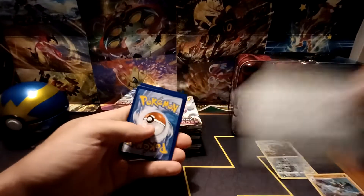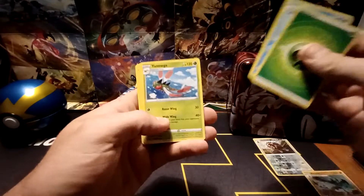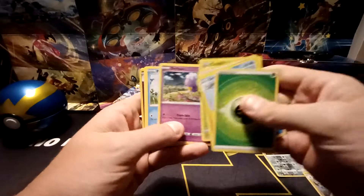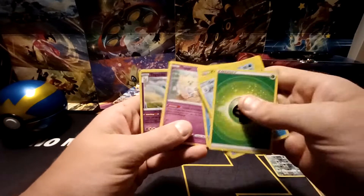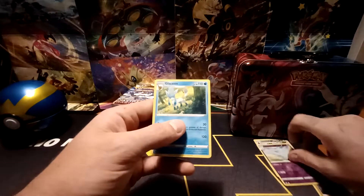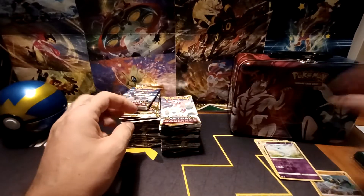White Border Code card this time. We've got Grass-type energy, Duat, Yanmega, Psylene, Pseudowoodo, Kombi, Drifloon, Psyduck, Togepi, Reverse Hollow of Togekiss — that's two Reverse Rares in a row — and then a Glaceon non-holo.